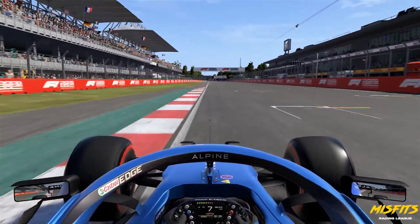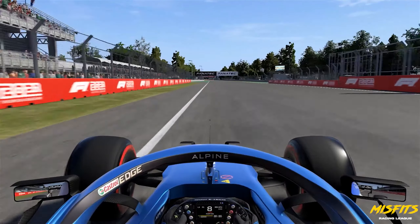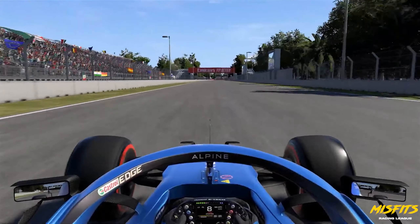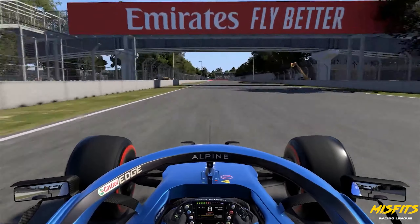The Autodromo Hermanos Rodriguez here in the heart of Mexico City. 4.3 kilometers, 2.6 miles and 17 turns, as well as three DRS zones to help with overtaking.